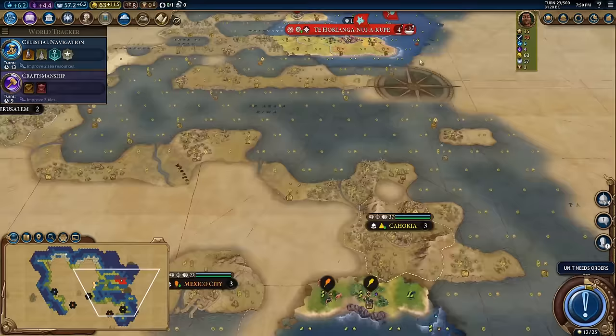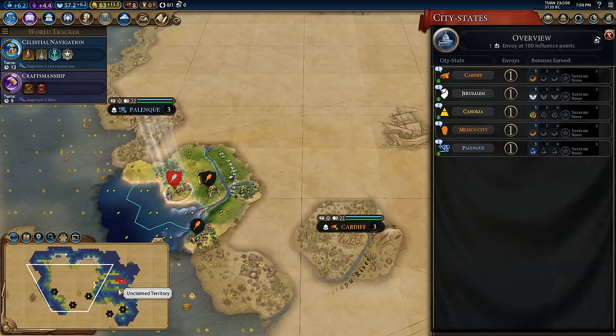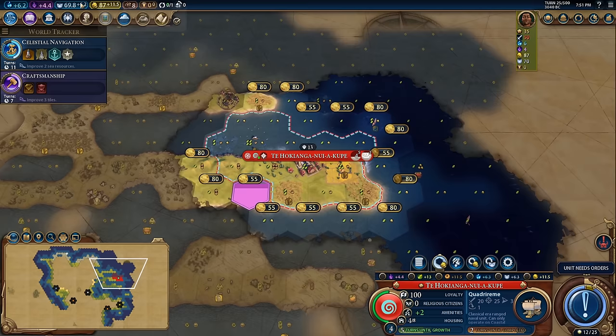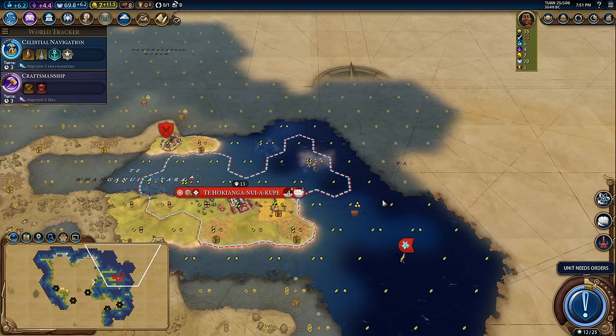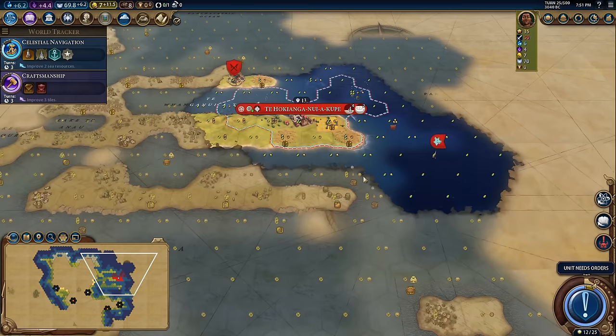Mexico City wants a trade route — I might have a hard time sending that without a harbour but we'll see what we can do. We have enough gold to purchase this fishing tile — I'll buy it and then improve it, that'll culture bomb borders. I want to get these crabs online as well as the turtles over here, and I might settle a city on the citrus as well. That could be a really good second city right here even though it's a little close to my capital. There's Geneva giving another plus two science return, and a tribal village. I'm just finding all the city states.